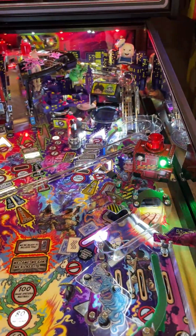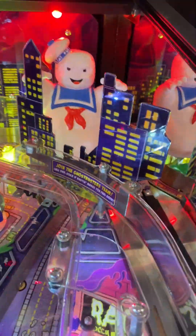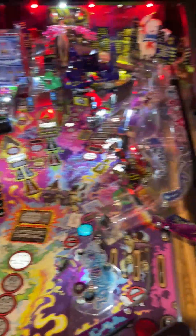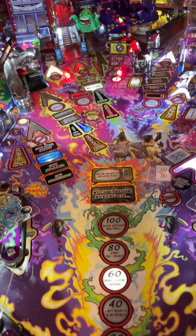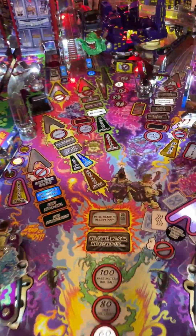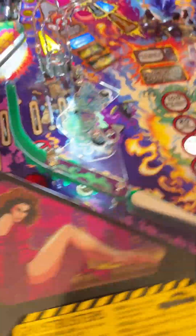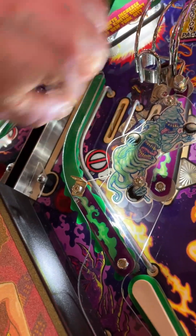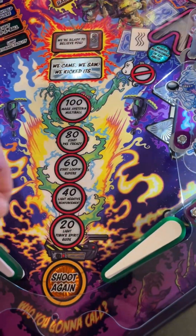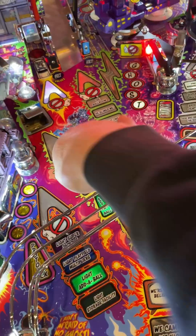These Stay Puft acrylic picture inserts are not included on the pro - they come on the premium. A problem with the Ghostbusters premium is these targets pop up and you get air balls that often fly back over or go right over the sides. These side extensions add some height so balls don't fly over, and help protect from air balls going right over your flippers. Pinball Life also sells different springs for those targets that make it a little better.